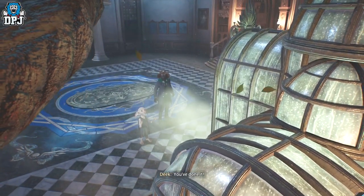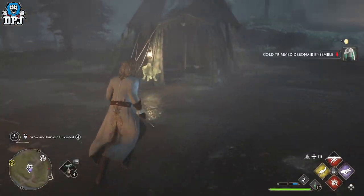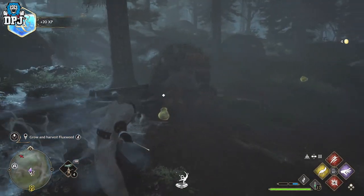Tier 3 traits are tied to a couple of things: either challenges, or they're locked behind a certain chest — a chest I call a Trait Ornate Chest. There is a trick you can use to get any tier 3 trait you want from these chests, which we'll come to in a second.